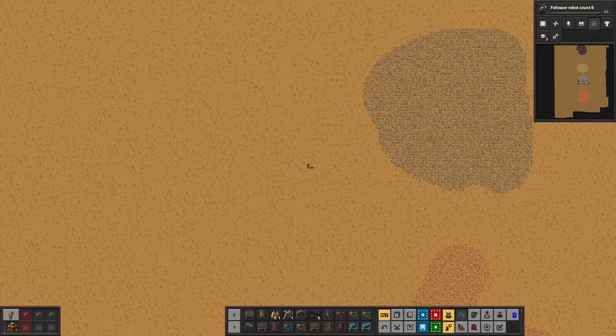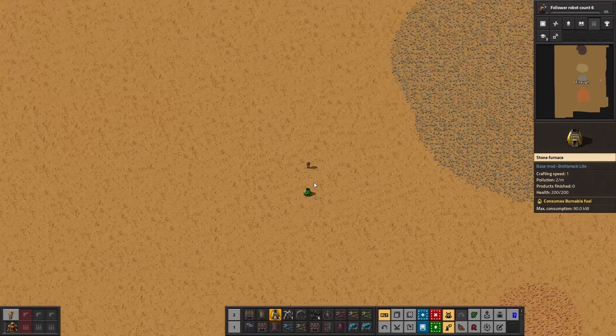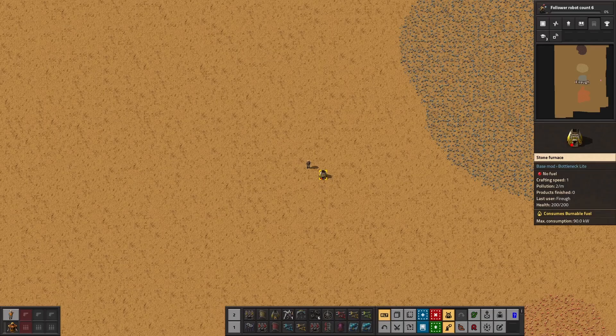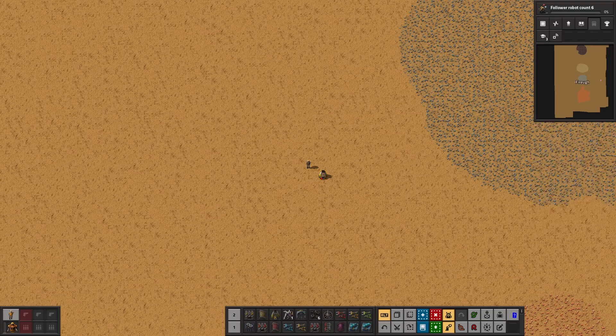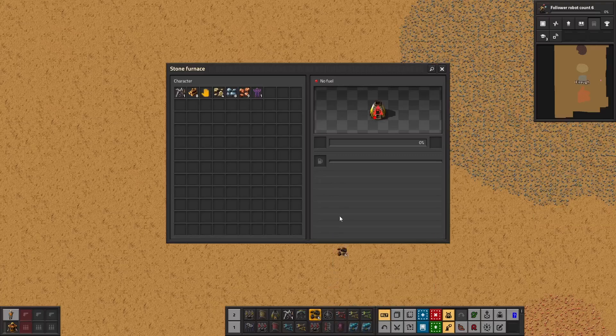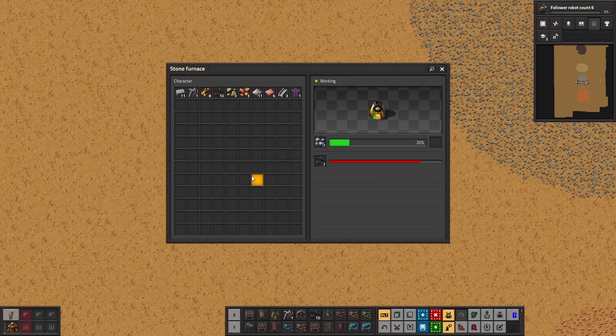Now that the resources are gathered they need to be smelted. It's not possible to smelt resources manually, so we need to use furnaces. There are three types of furnaces, but for now let's use the most basic one — the stone furnace — to see the different recipes. This furnace requires a fuel to smelt resources; in this case we will use coal. One copper ore will produce one copper plate, and the same goes for iron ore.